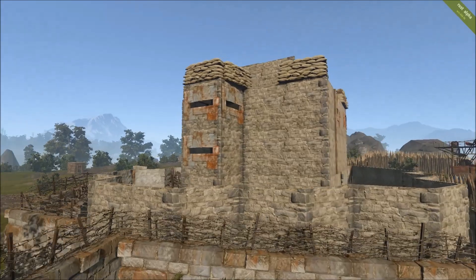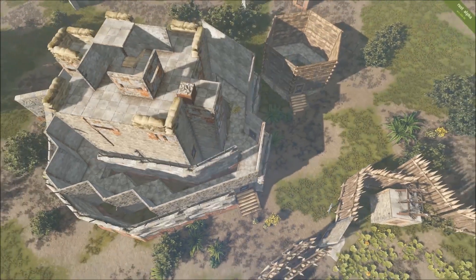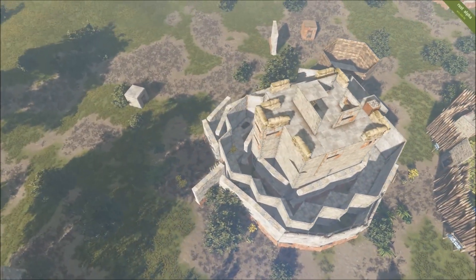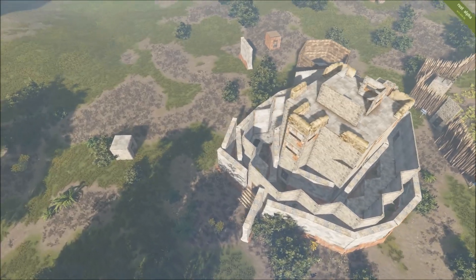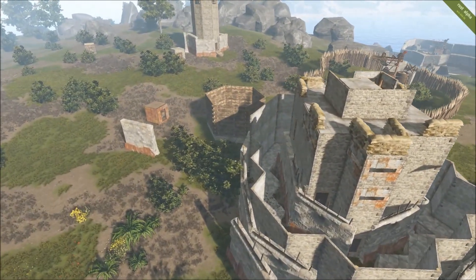This is another example of a solo player base design. It has a flank tower and then a main base walled off by multiple layers of high exterior stone walls. This is an effective type of solo player base design that you can think about building if you want to incorporate something like that into your Rust playstyle.